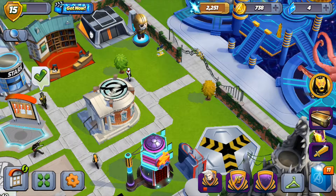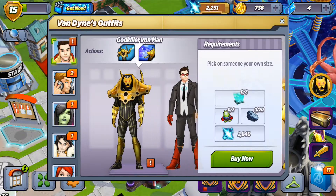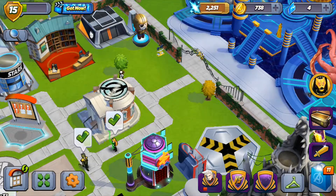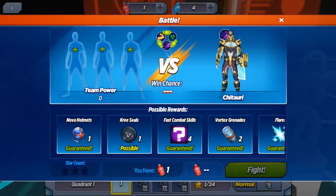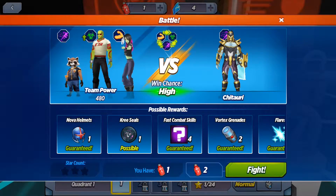So what have we been doing so far? We can actually get the Godkiller Iron Man costume, which looked really, really cool to be honest. But this was it — the Chitauri. We can actually take on these. Let's just put in the Guardians team. Win chance is high — let's go in.